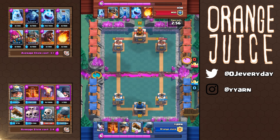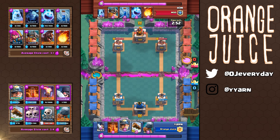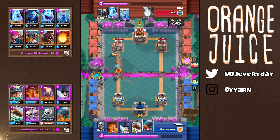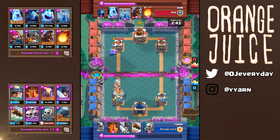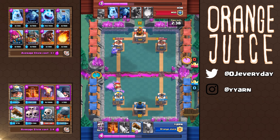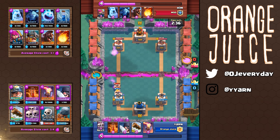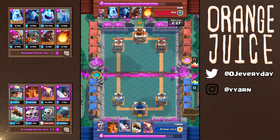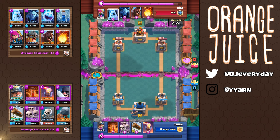This match is against the hog cycle deck with elite barbarians. At 10 elixir I send in a miner and the enemy plays elite barbarians at the bridge — that's an ultra threatening push with the ice spirit behind it. I played a battle ram to absorb the ice spirit and the damage from the elite barbarians. It's an amazing shield. Then I had skeletons to help my barbarians — overall a pretty good transaction. I'm ahead one elixir and I have more damage on the tower. But I'm not going to sugarcoat it, it seriously caught me off guard and I almost played executioner. That would have ended really badly.